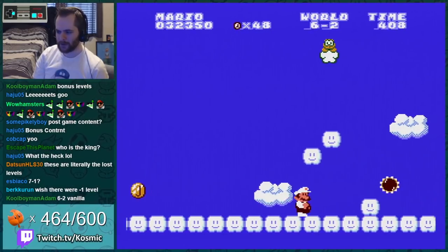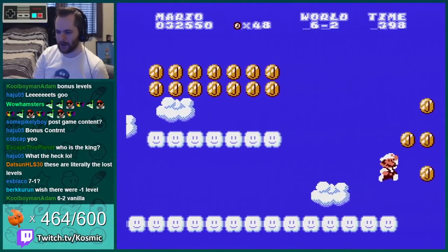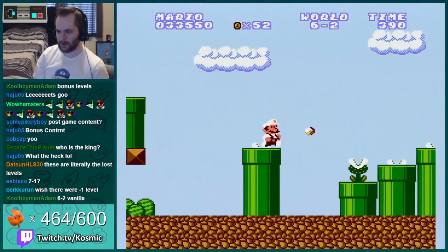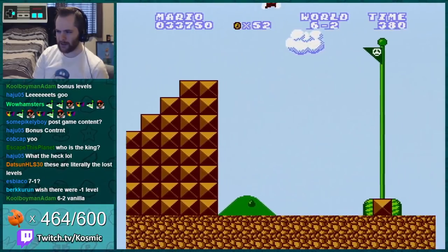So this is what he replaced — the 6-2 coin having got replaced with this one. Fair enough. But now I went back to normal falling down place. I guess that makes sense.